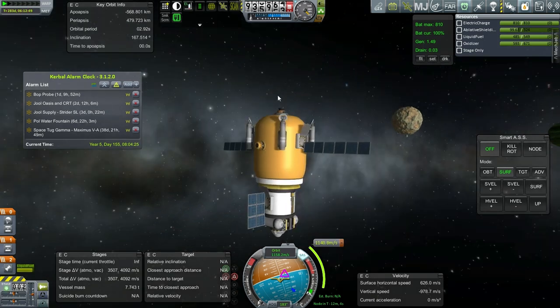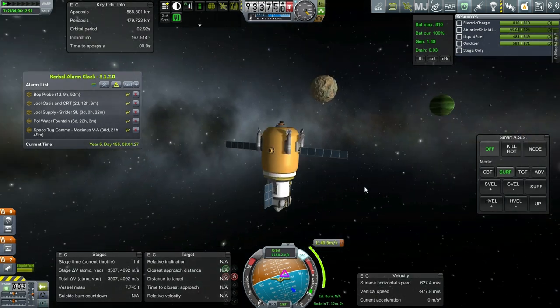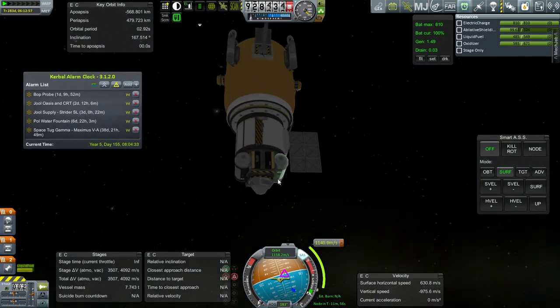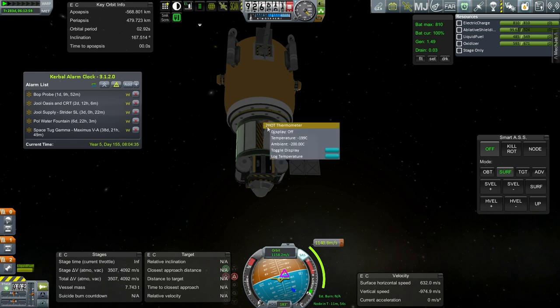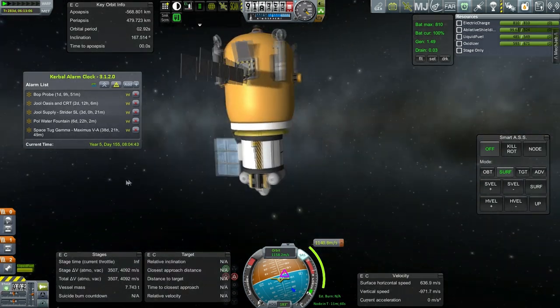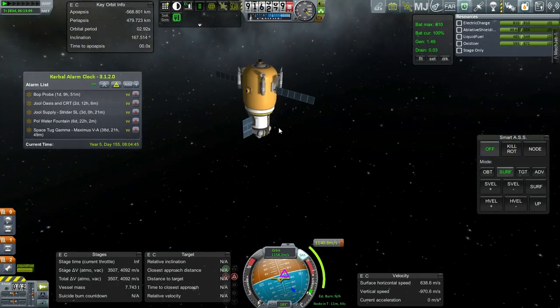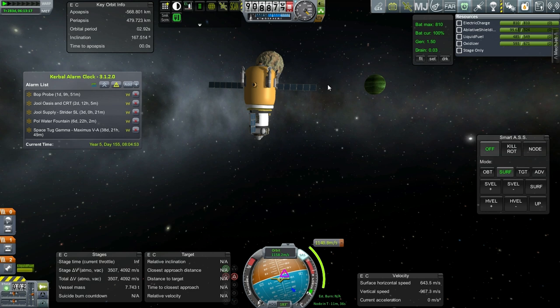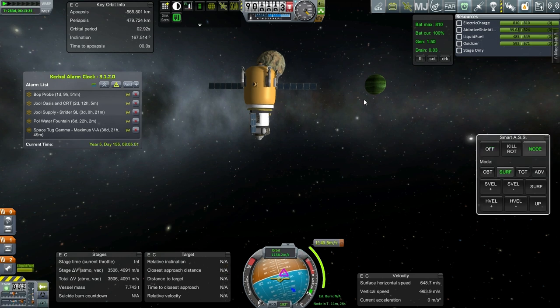I don't know about recovering this — we'll transmit some of the information. I'm sure we've done science around Pol before. Temperature scan can't be done right now — this is not 1.0, so that's how it is. We can refuel it if necessary — we've got the pipe endpoints. We'll just leave it in orbit around Pol if we can't get back to Kerbin. We'll probably have to remain in orbit around Pol for a while anyway, just waiting for the right phase angle with Kerbin.